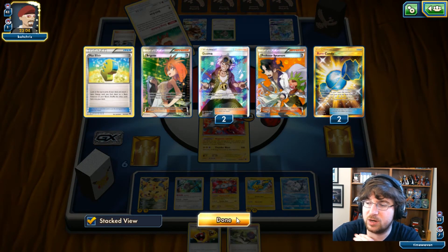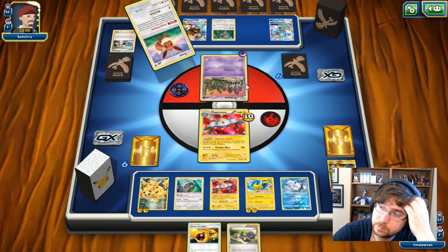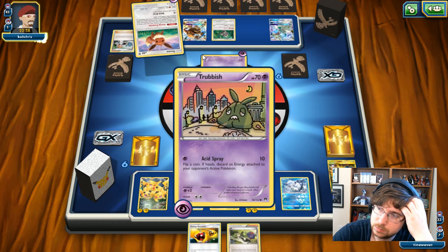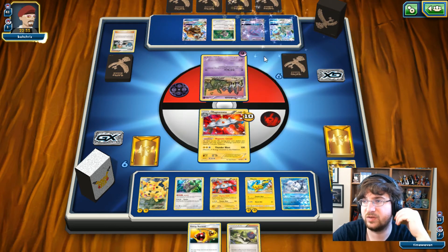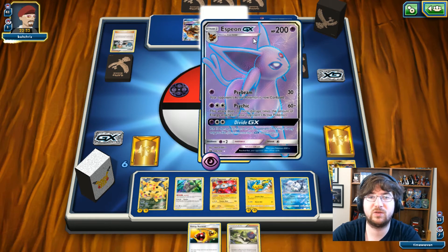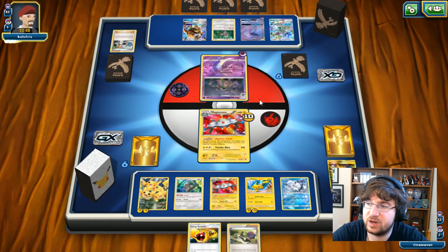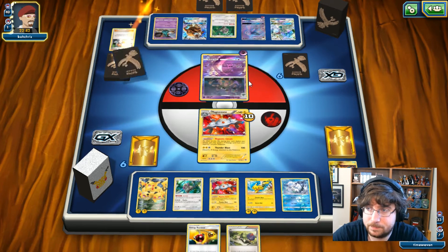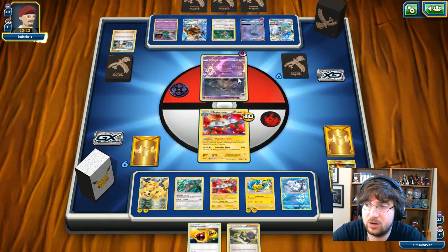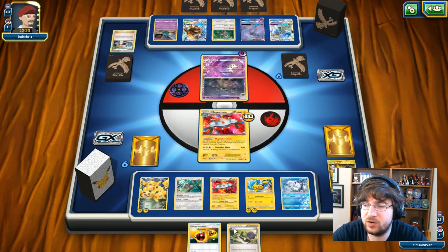I've got like three items in here so that's 60 damage to keep an eye out for. He's going to evolve. No Espeon yet — oh, he just has it in hand. There's the Espeon GX. It evolves into Garbodor — now he can hit me for 60. We see another Trubbish on the field. Starting to look like a bad game here.